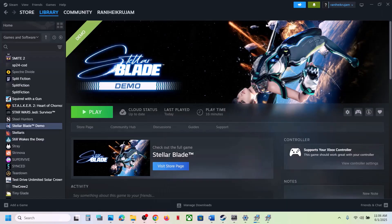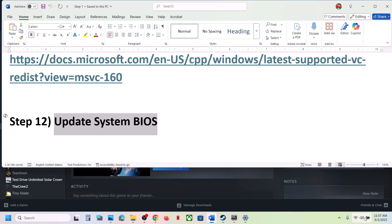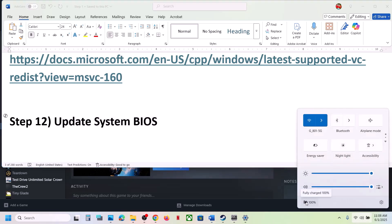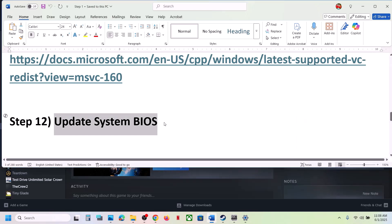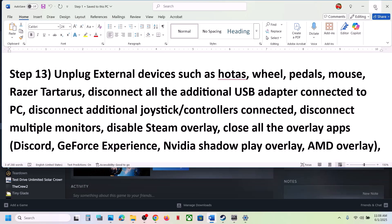After the system restart, launch the game. The next step is to update the BIOS. Go to your system manufacturer's website — Dell, Lenovo, or whichever brand you have — select your model number, and update the BIOS. For laptops, make sure the battery is above 10% and the AC adapter is connected during the BIOS update. Your system will restart during this process — do not unplug the power cable. After the BIOS update, log into the computer and launch the game.